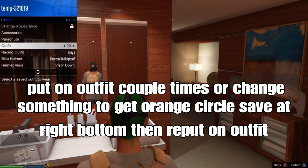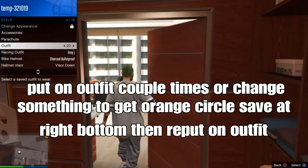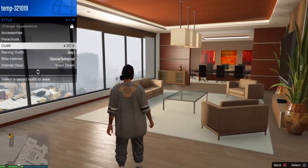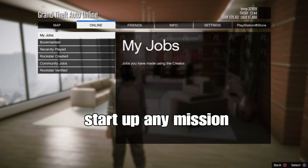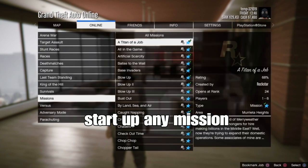If you want to put on your outfit a couple of times or change stuff, look at the orange circle save in the bottom right corner — never put on the outfit directly. When you're ready to merge your outfit, make sure you close your application first, then set up any mission of your choice.